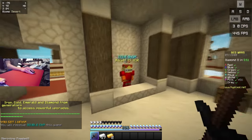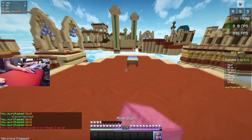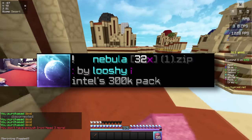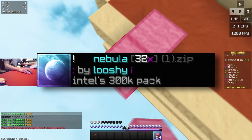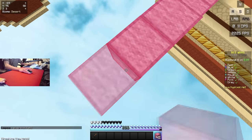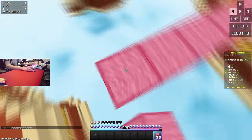Hey everyone, it's Intel here, and this is my 300k special! This video is going to be divided into two parts. The first part is what you see on screen, which is a showcase of my 300k pack, which is Nebula 32x. This pack was made by Lushi — if you want a full showcase and download, the link is in the description below. It's basically a 32x revamped version of Nebula 16x, which was my 30k pack.